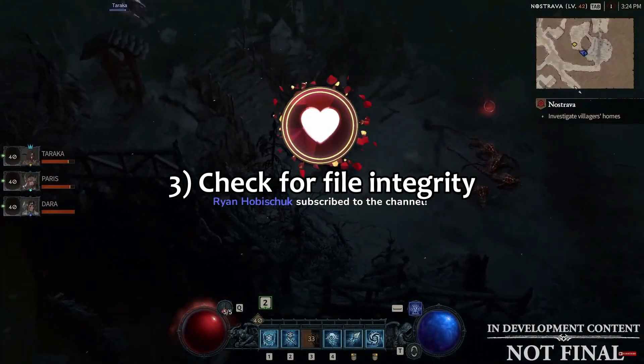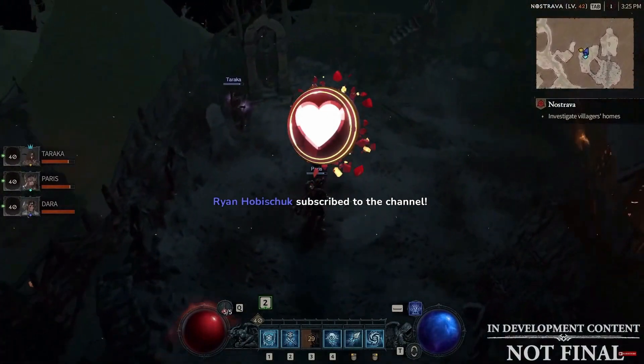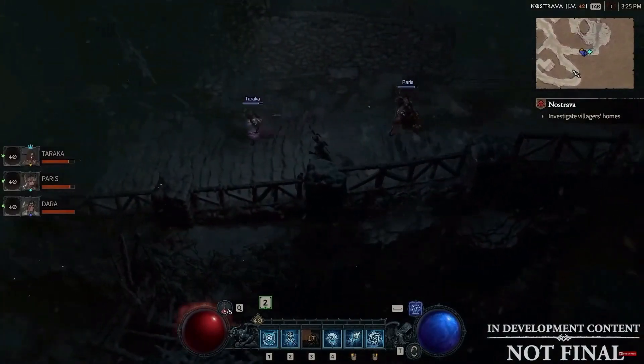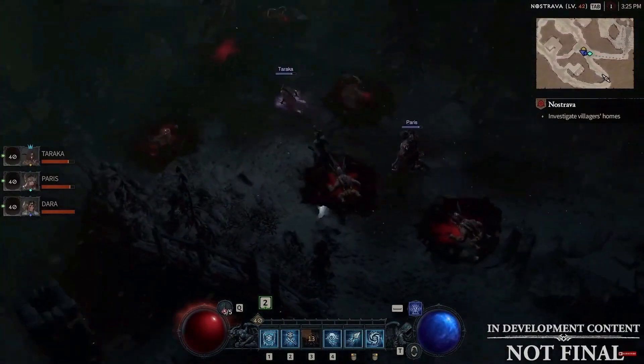Fix 3: Check for file integrity. The game might also crash if there are corrupt or broken files in the installation directory. You can fix this through the Battle.net client itself by selecting the game, clicking on the cog-like icon, and then going for the Scan and Repair option. This will automatically launch a program that will go over all the files in the installation directory and replace the ones that may be damaged.